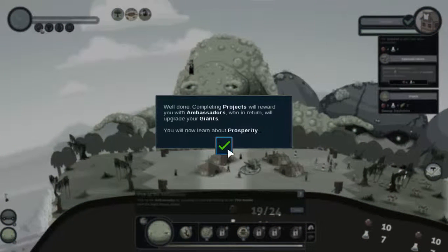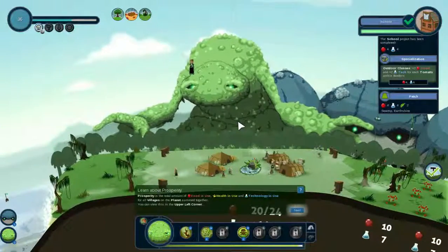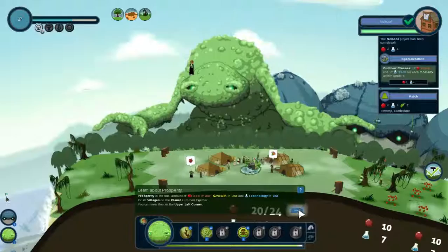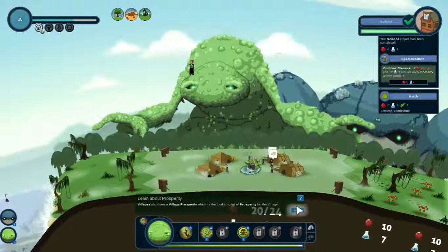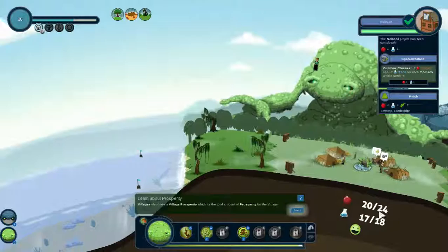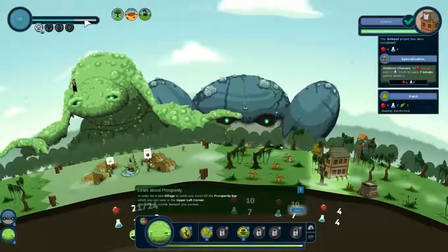Well done! Completing projects will reward you with ambassadors who in return will upgrade your giants. Now you will learn about prosperity. Prosperity is the total amount of food in use, wealth in use, and technology in use for all villages on the planet summed together — it shows in the upper left corner. It's essentially your score. Village prosperity is the total for a single village — it's at 37 right now, going up to 42.